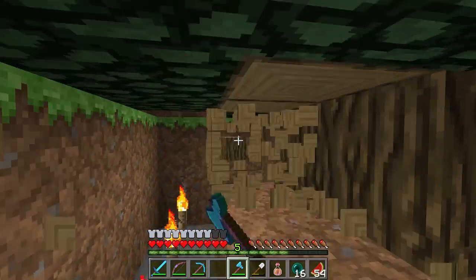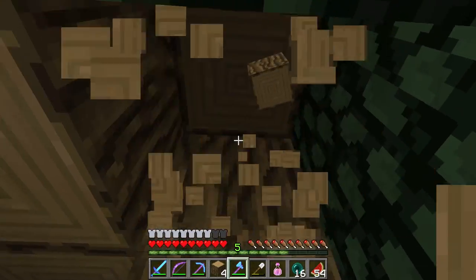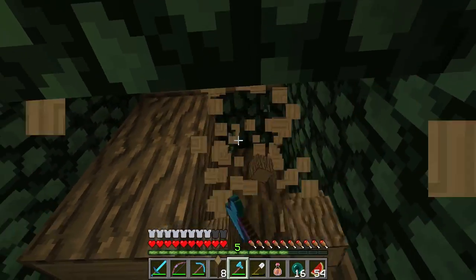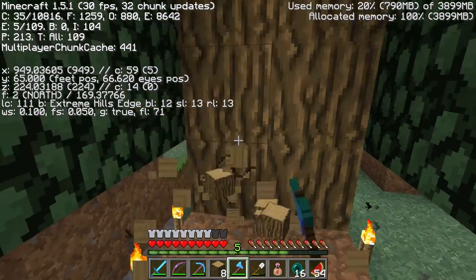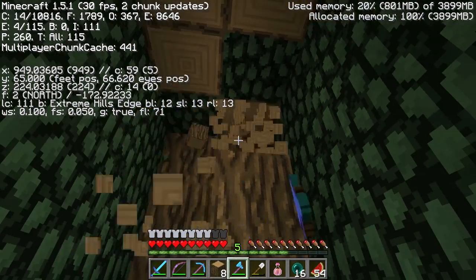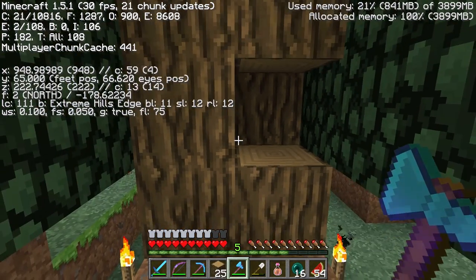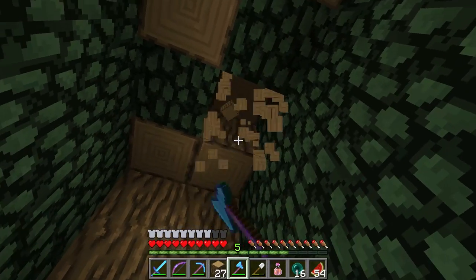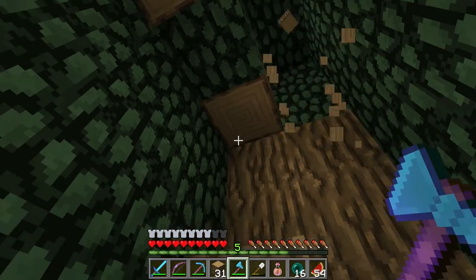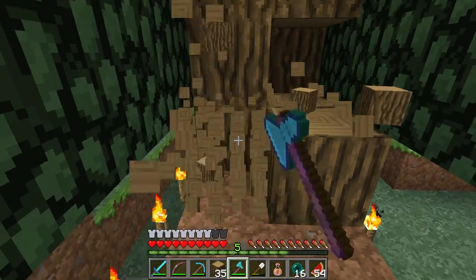Hello everyone, this is Impulse and welcome to episode 22 of our FutureCraft Let's Play. This week we are on the official release 1.5.1. Hopefully you guys are on it too. Some good improvements over 1.5 - they got the frame rates back up, optimized some of the lighting stuff again, and it can combine enchanted books now, which is cool.